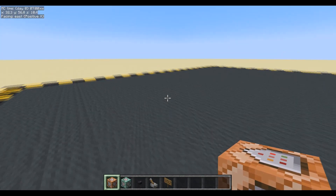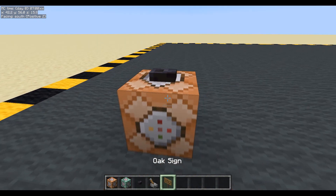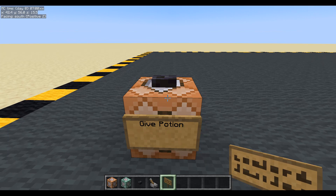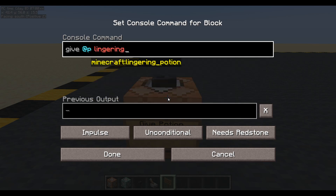First thing we're going to need is a potion to throw. So let's stick a block down and give ourselves a potion. Give potion. Now, if we use a lingering potion, they create area effect clouds — and there we go. We can target the cloud. Nice and easy. So that's what we're going to be doing. We're going to give the nearest player a lingering potion. And I'm going to give it a name as well.